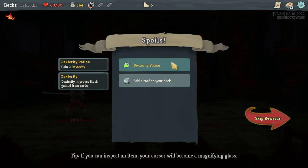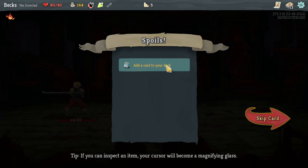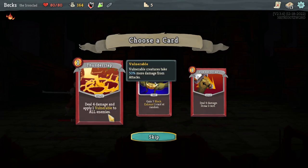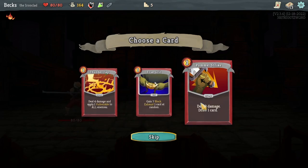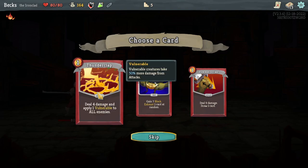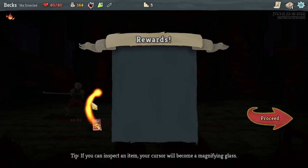Gain two of those every day please. Block would be useful. Options: add a card to our deck, gain seven block and exhaust one card at random, deal four damage and apply one Vulnerable to all enemies, or deal nine damage and draw a card. They all cost one which is really nice. I don't like exhausting cards. Vulnerable might be a really good way of combating our damage being reduced, so I'm gonna go with that one.